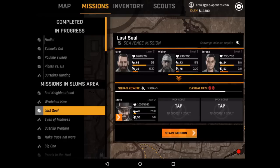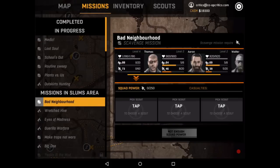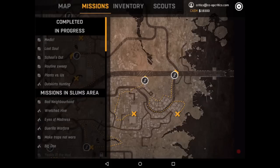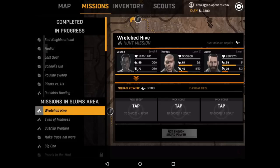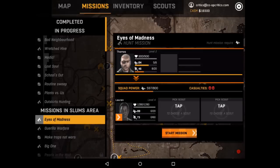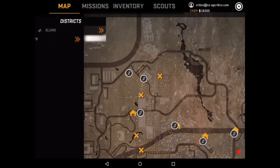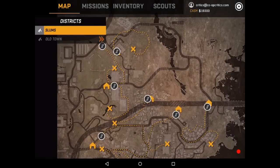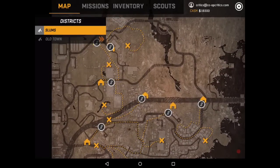Lower level scouts obviously won't be able to go out on the more challenging missions. You'll get an indicator as you're setting up missions showing how dangerous it is and the likelihood of casualties from the group you're sending out. So you're managing those resources, trying to find the best combination of scouts and missions. Missions can take anywhere from a couple of minutes to a couple of hours, and when they return you'll get a notification showing what loot they gained.